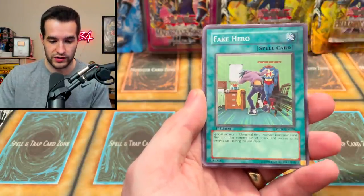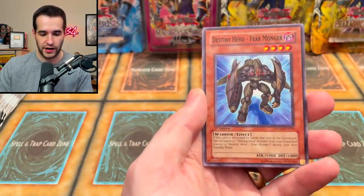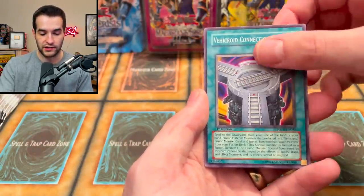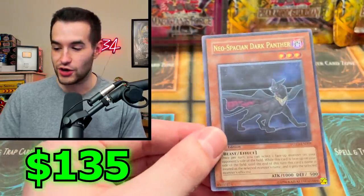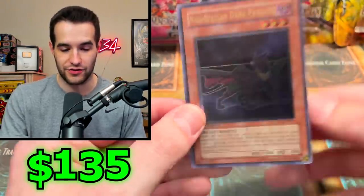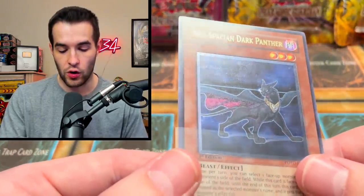It was a really cool video talking about Konami and UDE and the lawsuit. Let's continue — Fear Monger, Vehicle Connection Zone... and an ultimate rare! Neospation Dark Panther. These are really good packs right now. The ultimate rare Dark Panther seems way off-center, but that's still a pretty nice pull.